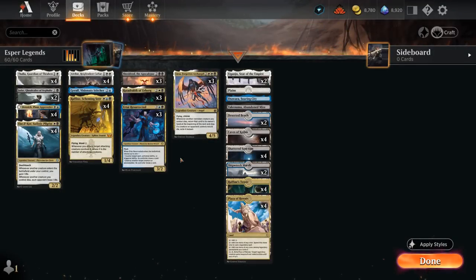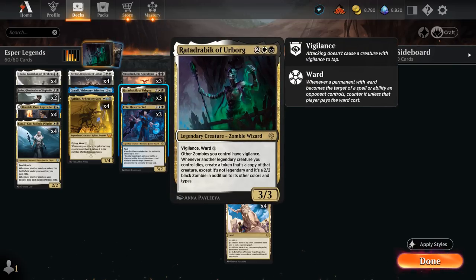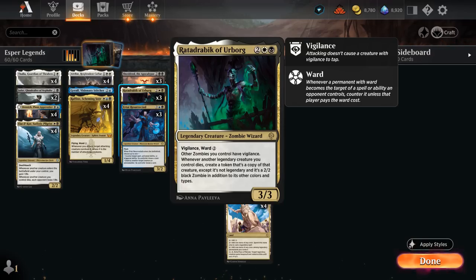Hello and welcome to another Standard Games video. Today we're taking a look at an Esper Legends deck featuring three copies of Rata Drambic of Urborg, as voted on by my supporters on Patreon. It's a 4-mana 3/3 legendary zombie wizard with vigilance and ward 2, saying other zombies we control have vigilance, and whenever another legendary creature we control dies, create a token that's a copy of that creature, except it's not legendary and it's a 2/2 black zombie in addition to its other colors and types.